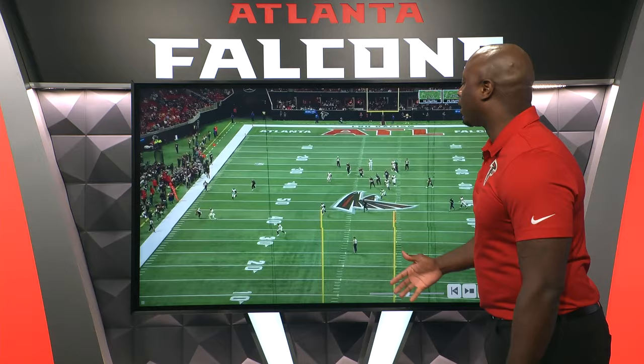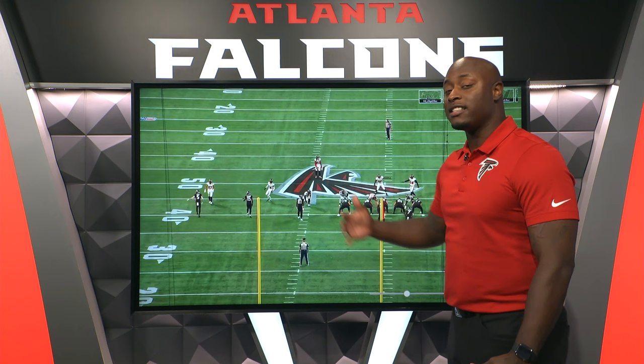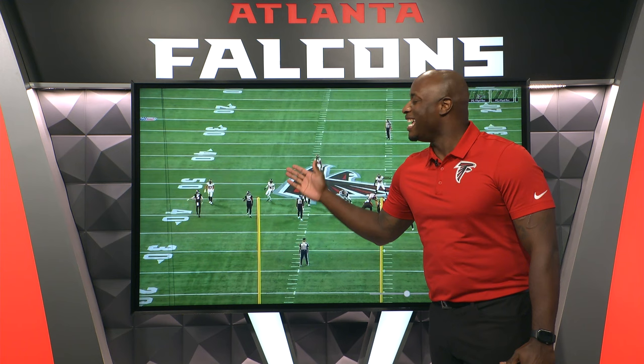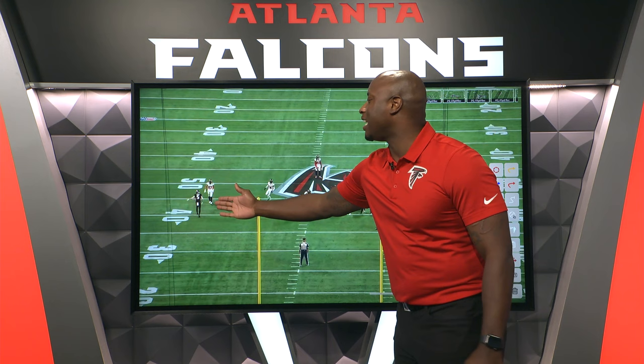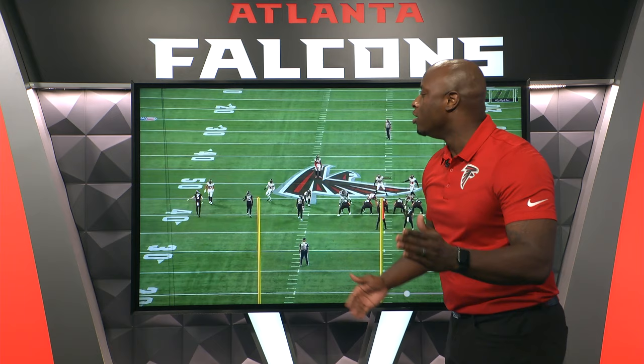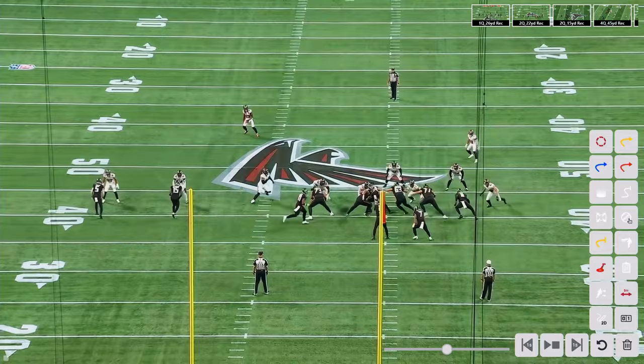Unbelievable job by Drake using that physicality. Let's go into another play. This time it's a different leverage situation — last time he had outside leverage, but now he's going to run a corner route again versus inside leverage. That should be a little bit easier, but you still have to create the separation. Drake again lines up inside the numbers to create space, because he wants to run his out-breaking route. Let's watch what happens at the top of this route.